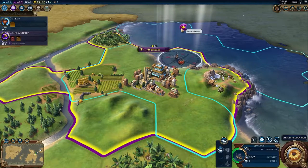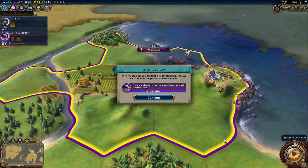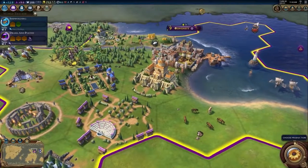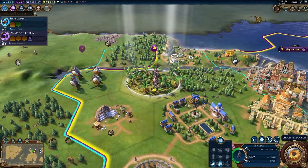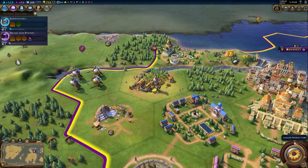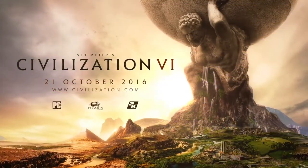Civilization VI cities require careful planning, and you'll get to see the results of your plan immediately. Not only do tile improvements take up space outside your cities, but districts and wonders do as well. The limited number of charges on each builder unit means you'll have to plan your expansion carefully. Builders are a great example of how the map is more important than ever in Civilization VI. How will you use them to shape your world?